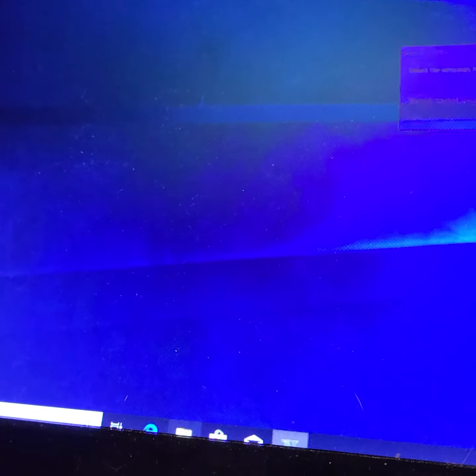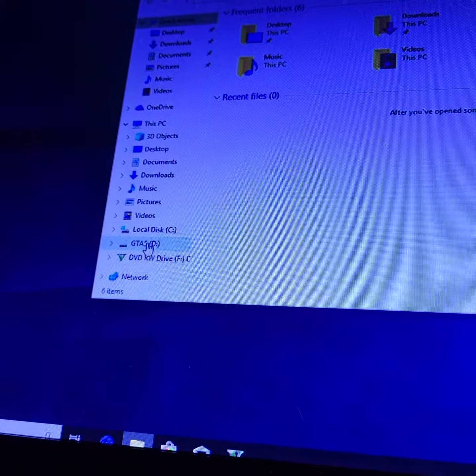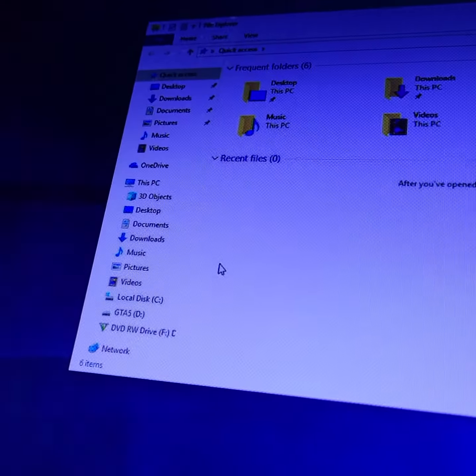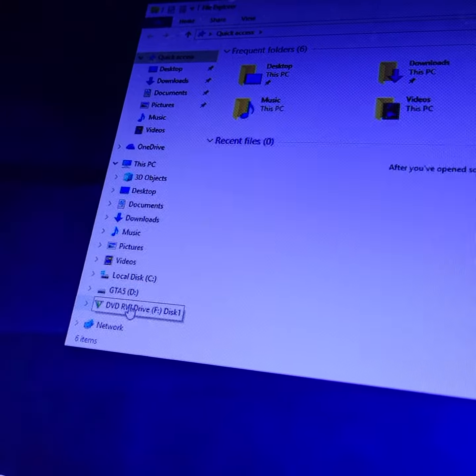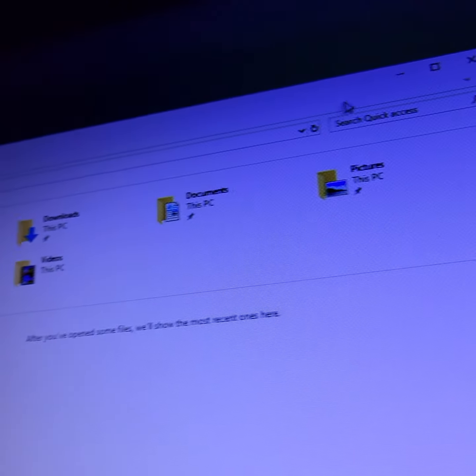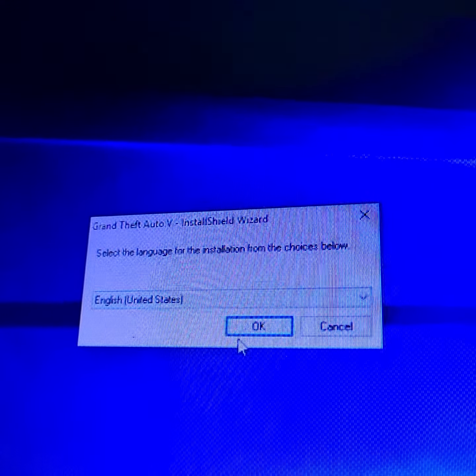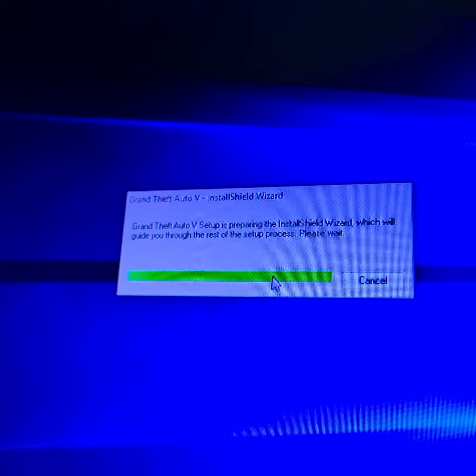Looking at the drives again: GTA 5 is going to be on the entire partition drive — Disc D. So Disc D and F are what we're gonna be working with. We're not gonna load that on C — that's just for storage. We can start in English; that's good. It's gonna start up the wizard.